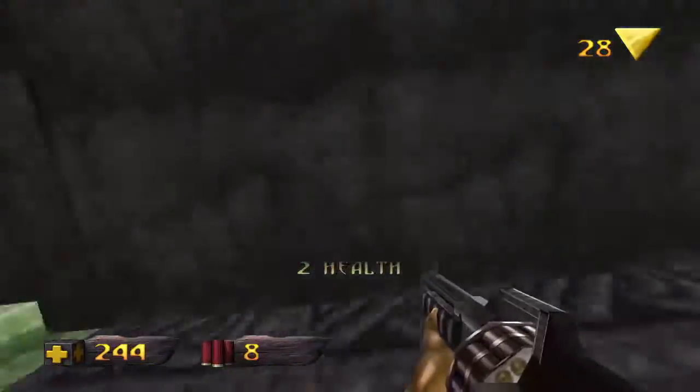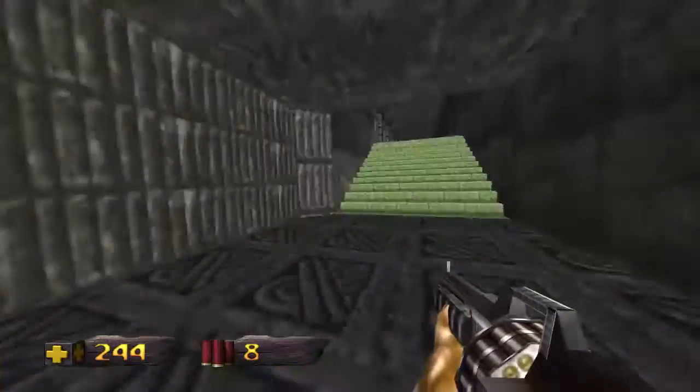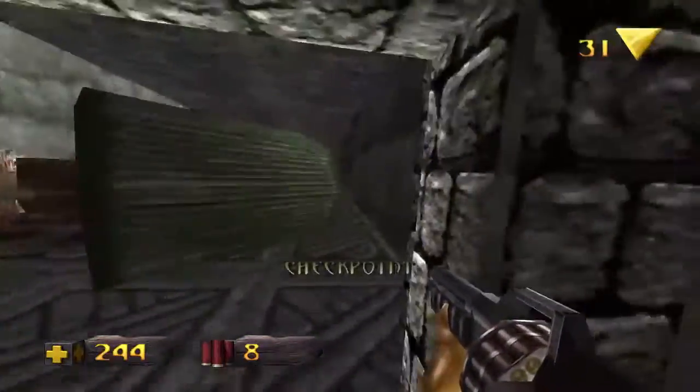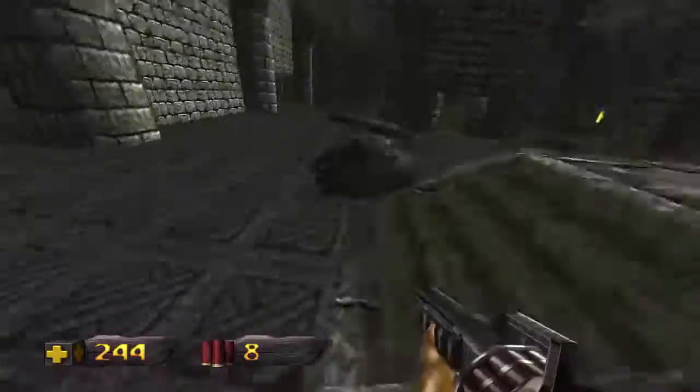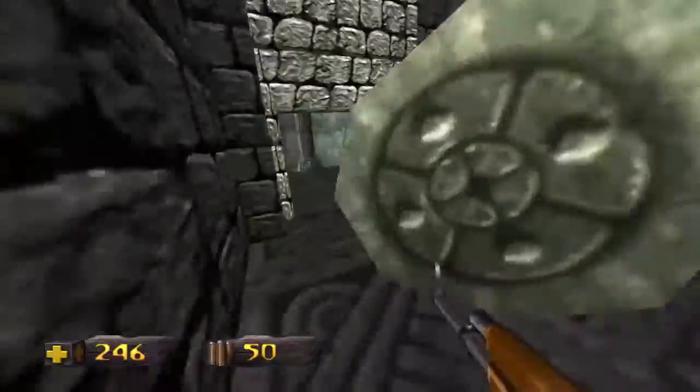We want to go this way, towards these sawblades. The only reason you can tell is because the wall is a different texture. So now we want to go through onto this area.